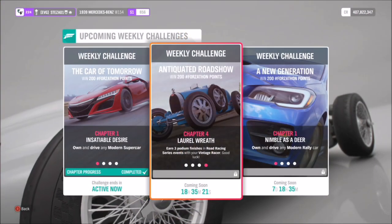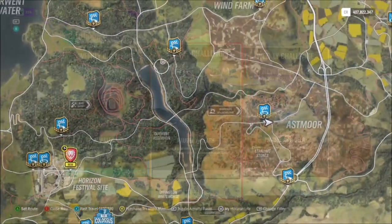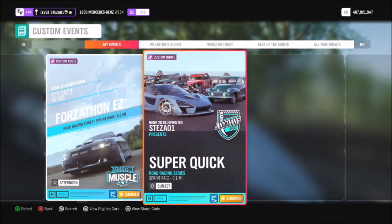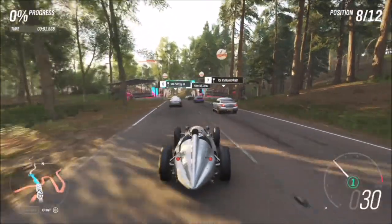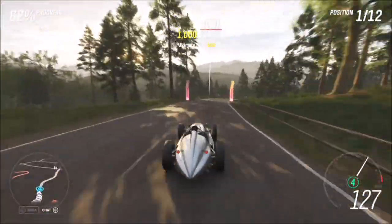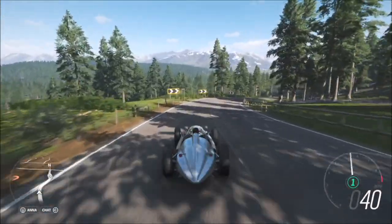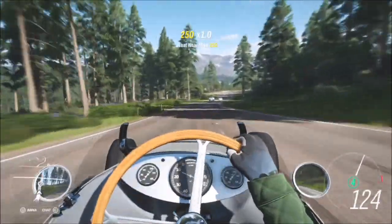The final challenge just wants you to earn three podium finishes in a road racing series event. A podium finish is first, second, or third. Head over to the Lakehurst Forest Sprint — I have a race created for you called Super Quick, and you're pretty much guaranteed first place every time. The share code is 208-672-282, and even if you don't have this race unlocked you can still type in the share code. The AI drivers go off into their own world, leaving you to fly past them. You can do it on whatever difficulty you want, and once you've won the first one, just go back and do it two more times — challenge complete.